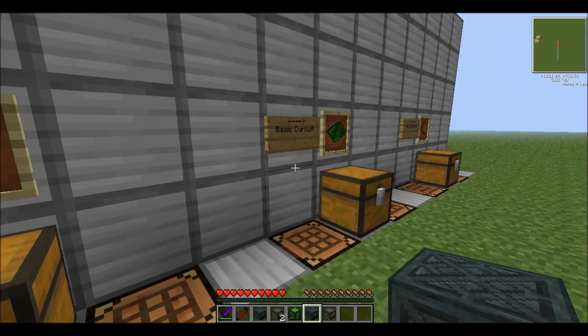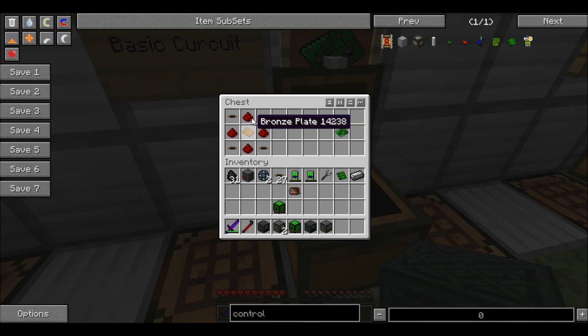There you go, an electric furnace. In order to build the basic circuit, you take four pieces of redstone in the cross formation, put a bronze plate in the middle, and take four pieces of wire around the sides.